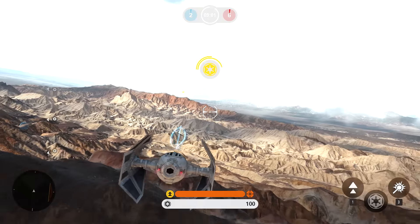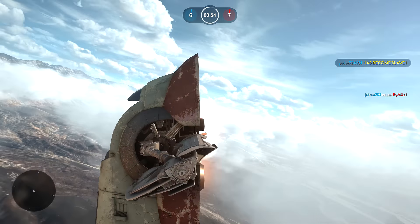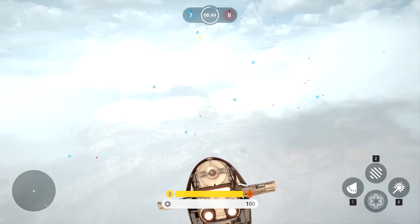Right off the bat here, you can see we got the Slave I ship, which is a power-up. The equivalent on the Rebel side is the Millennium Falcon, which I prefer personally. This game mode is great because you can get a lot of EXP just shooting. You don't even have to kill the aircraft — you can just shoot them. As you can see here when I hit the Millennium Falcon, that's all points and EXP right there.